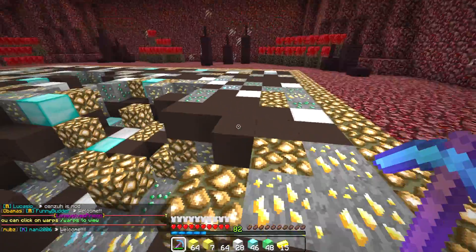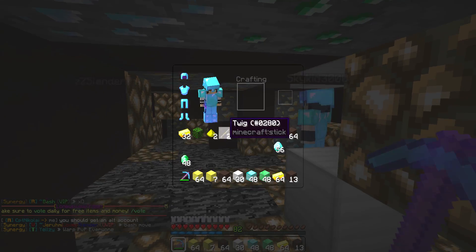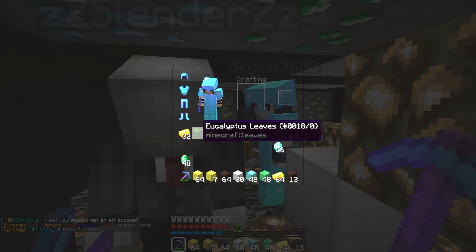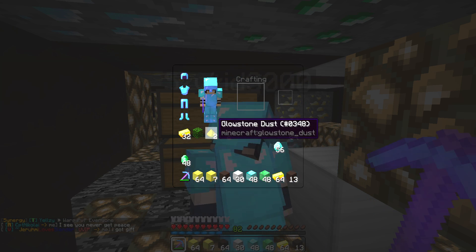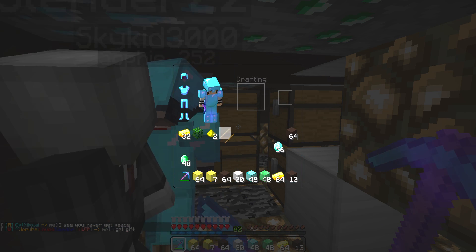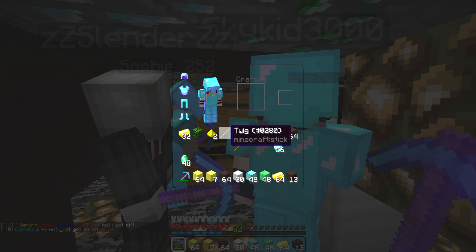Whoa, look what I found in the mine — eucalyptus leaves! It's pretty much just normal leaves but with the Australian language pack it's called eucalyptus leaves. And apparently this is a twig — I'd probably call it a stick, but that's interesting.